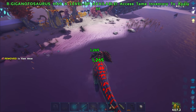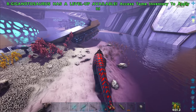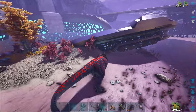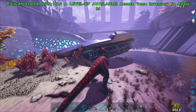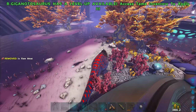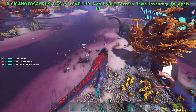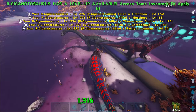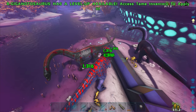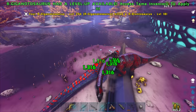Got a couple more Spinos here, which is great. How many levels do we have now? We got six - let's pump those all into melee. I could probably turn around and kill those Brontos before we continue down this river. Let's turn around. Let's take out these guys and move to these Brontos. We definitely need to tame some of these guys at some point because they look amazing. I love that pattern.